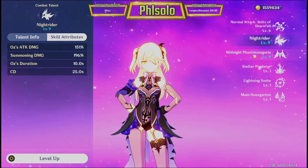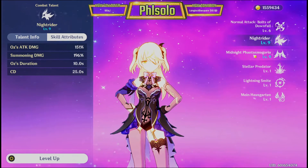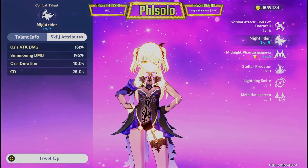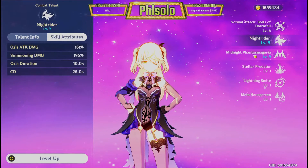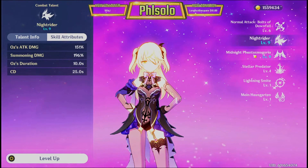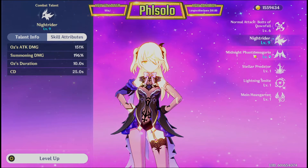This is her E button, her second talent. This is basically when Oz comes out, stays on the battlefield, does some damage to the enemies nearby, giving them Electro damage. You can see the attack damage there for Oz. And then when you summon Oz, there's some damage that occurs to nearby enemies.